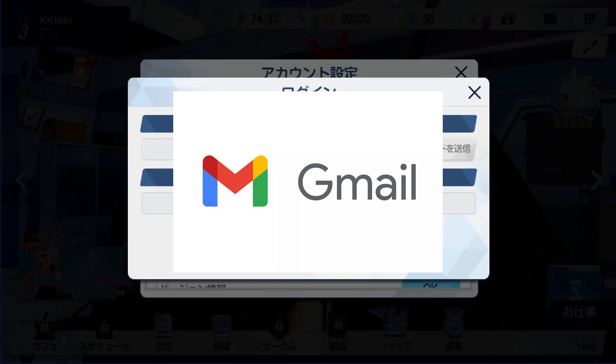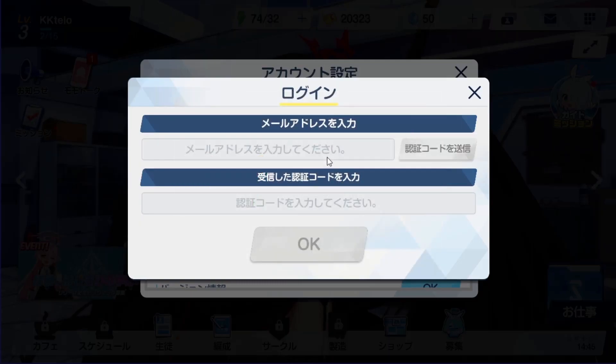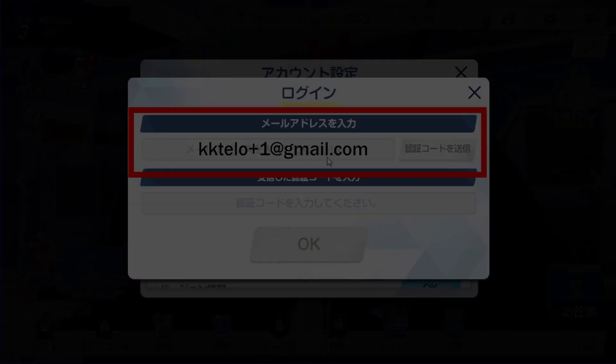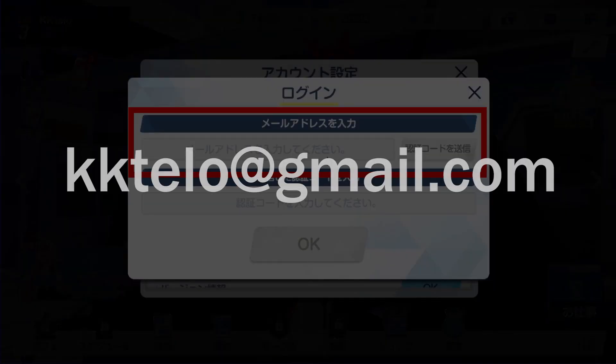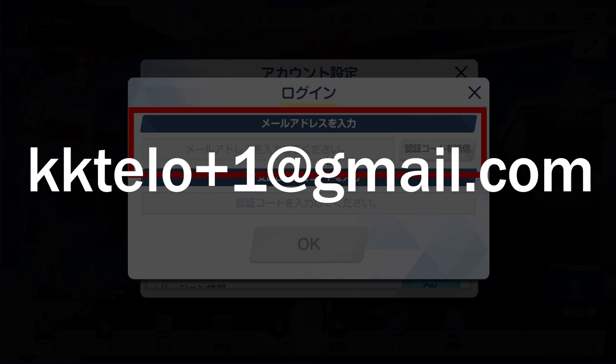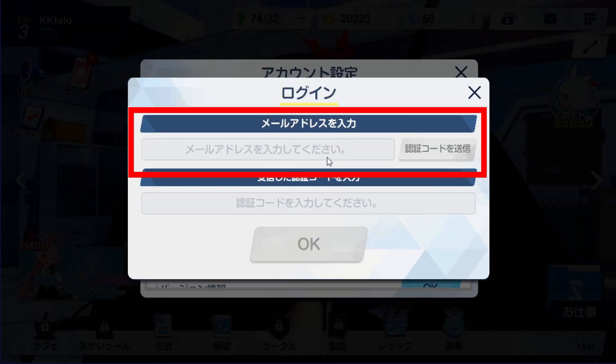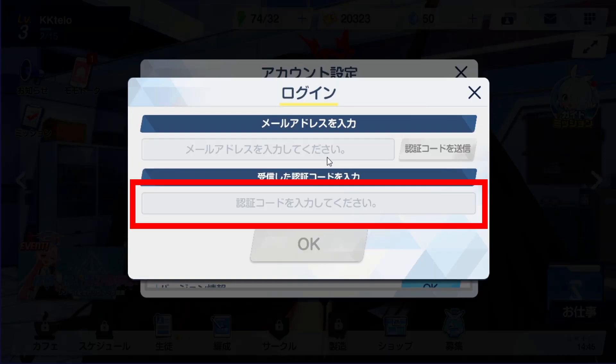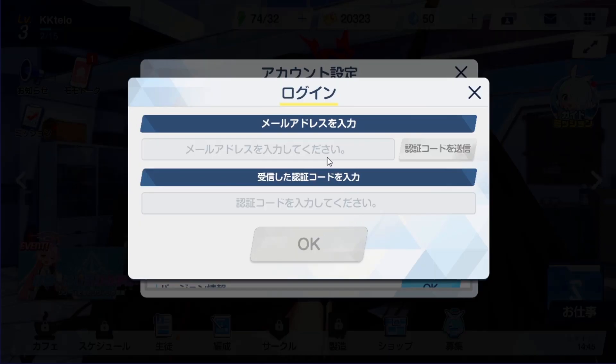You make a Gmail account, then once you have done that, put your email address in the top box and add a plus one to the end of the email. So for example, if I had an email called kktello@gmail.com, I would put kktello+1@gmail.com instead. What this allows us to do is use the same email to get the verification code they send us. You can get the code by pressing this button here. Once you have the verification code, type it into the second box then press OK. Your account is now verified and linked with Yoastar.